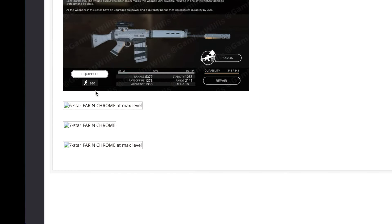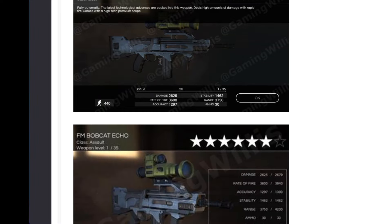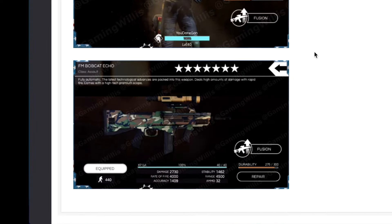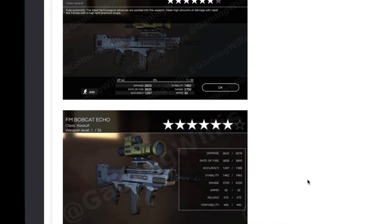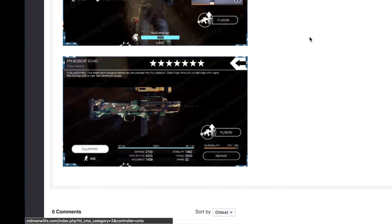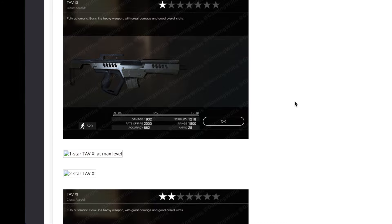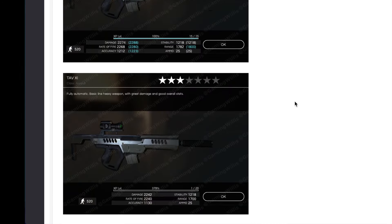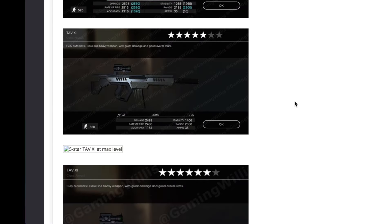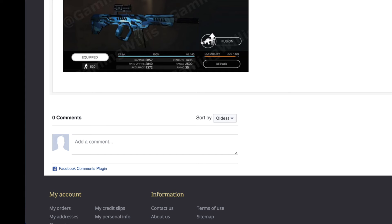Now the FM Bobcat Echo — this one's pretty easy since it's an echo weapon. There's only the six star, six star maxed, seven star, and seven star maxed. Still kind of missing some of those — I need a six star maxed and a seven star level one to complete it. One picture was sourced from YouTubedoneson's video. Then the last assault rifle, the TAV XI — I do have a lot of these since I built a four star out of one star weapons. We got the six star, seven star, and the seven star maxed out.